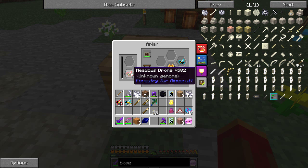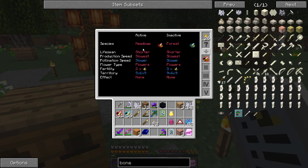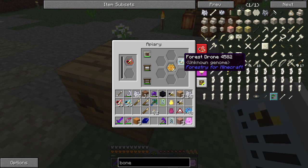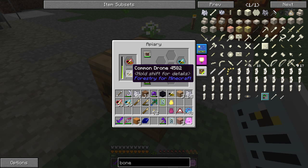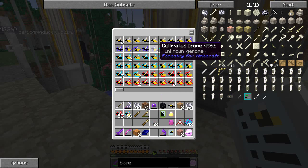I want to make sure the common keeps going in this princess — I want her to become a common princess, since common is better than mundane. She's got meadows and forest but doesn't actually have any common in her. Let's grab her back and check the common drones — that one is common/forest, this one is common/common. If I throw this common/common drone back in there's a hundred percent chance she'll be at least fifty percent common. We're on our way to a common princess, which is the first step before cultivated.